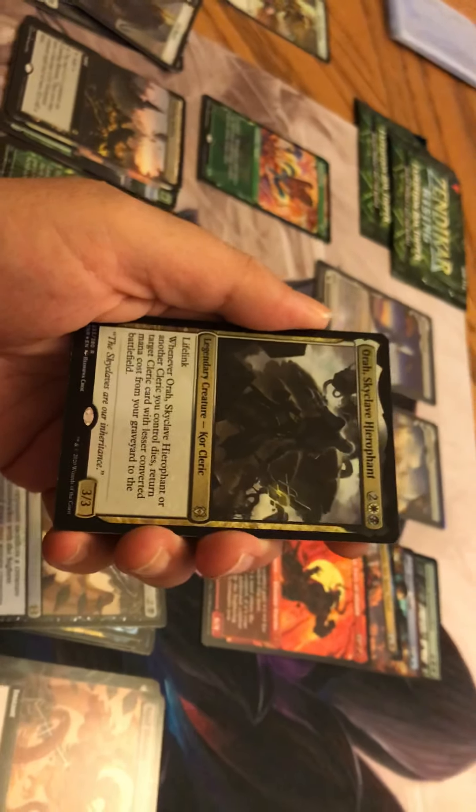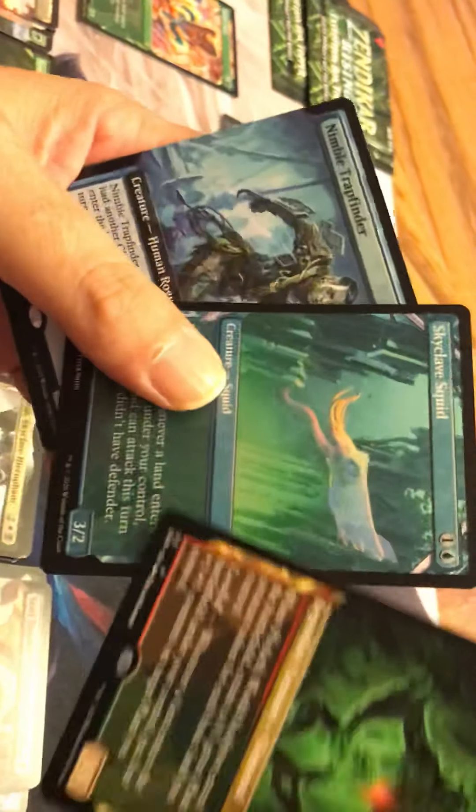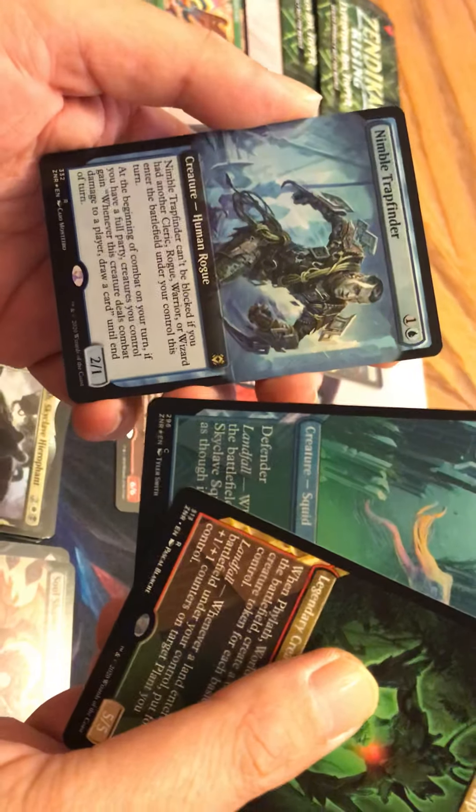That angel — can't remember her name but she costs a lot. Oh, Avacyn! Yeah, it could take out Avacyn. Great, like I needed any more of this guy. I mean come on, why did they even put him in there? It's the buy-a-box. Alright, Akoum Hellhound, some janky stuff. Okay, Phylath. Got a Nimble Trapfinder.